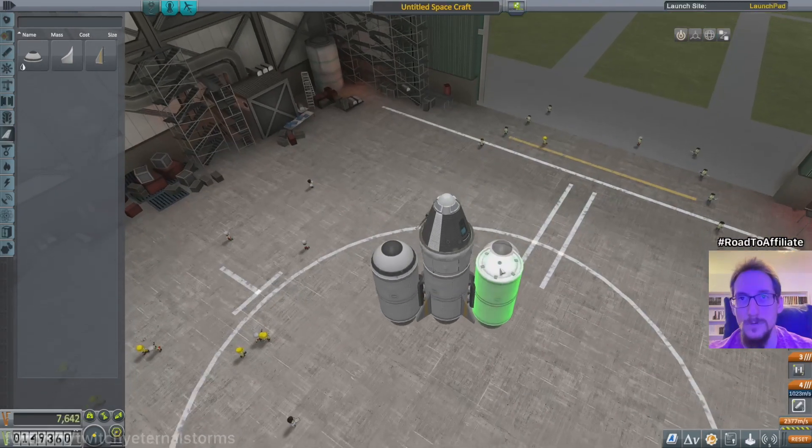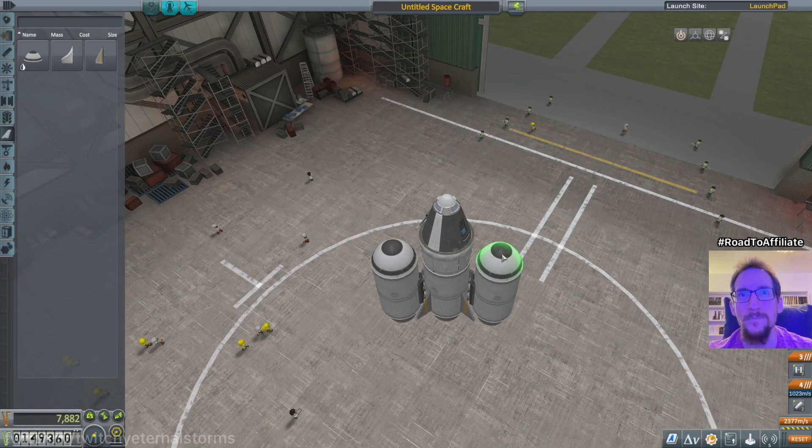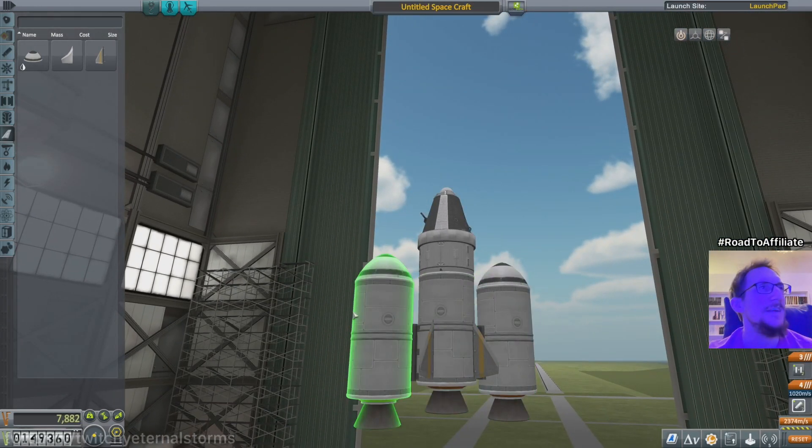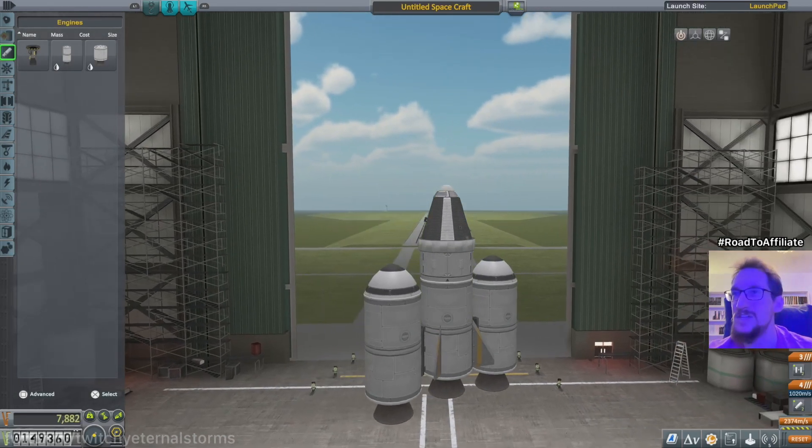Let's copy that... oh, nope. That's not what I wanted to do. Put it there. Well, this is looking more like a spaceship now. Don't I have any RCS or SAS or anything like that? I don't think I do. Well... poopiness knows no bounds.